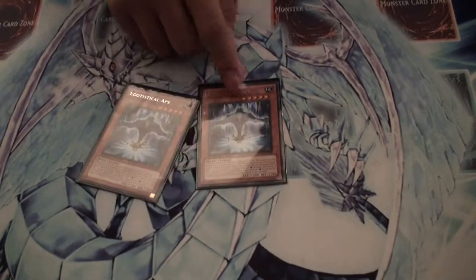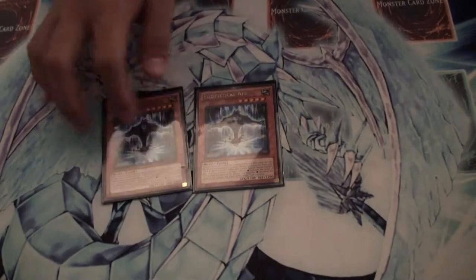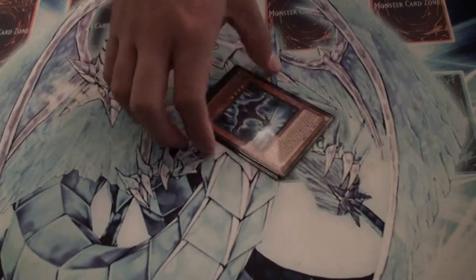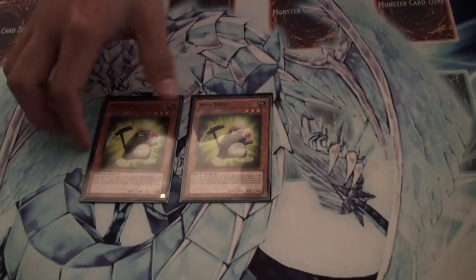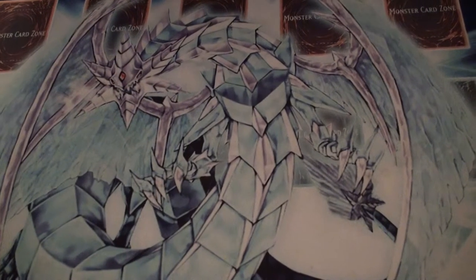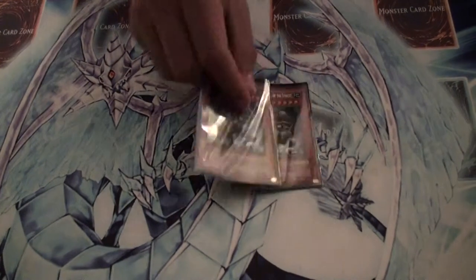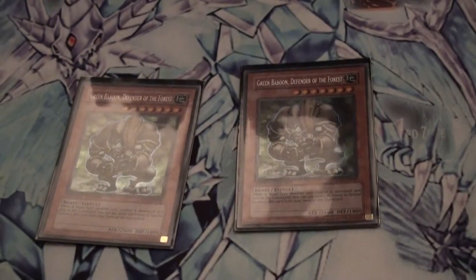You got two Egotistical Apes. Discard Green Baboon or whatever you need to, activate their effects, plus or minus their levels. You got two Mind Moles, great for stall. Just make sure your opponent doesn't blow them up with their card effects. Pretty main cards of the deck, two Green Baboons. You need them from the graveyard to help you synchro summon. Also a great beater.